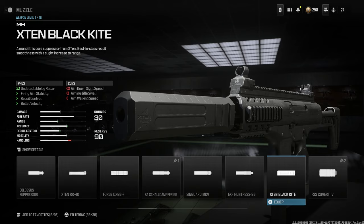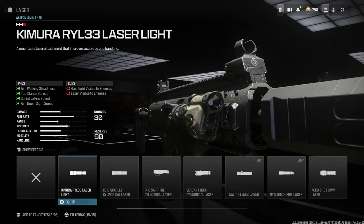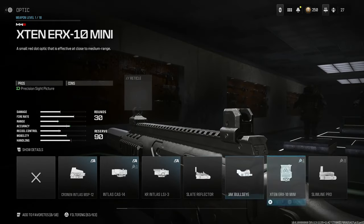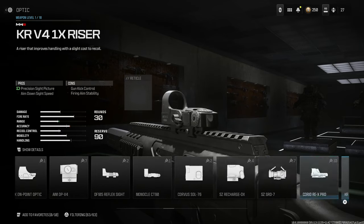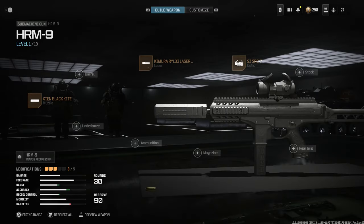We're going to run an Osprey suppressor on this — the Xtend Black Kite suppressor for 9x19, which gives us a little bit of recoil control. For the laser option, we're going to run the laser-light combo just to make it look more tactical. For the optic, I prefer the aim points. We're going to run the Soros 7, which looks really good — precision sight picture with no cons. Really nice optic, and it looks a little better in-game than it did in Modern Warfare 2.